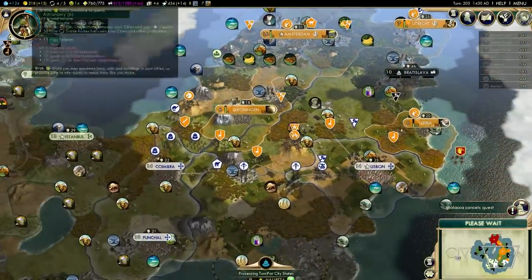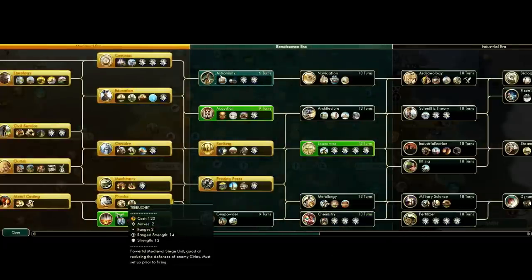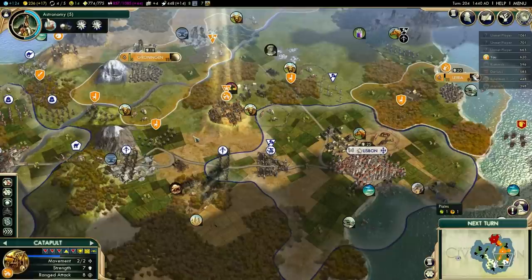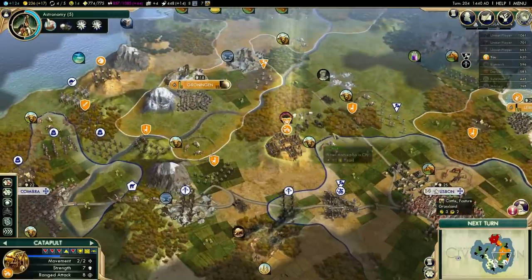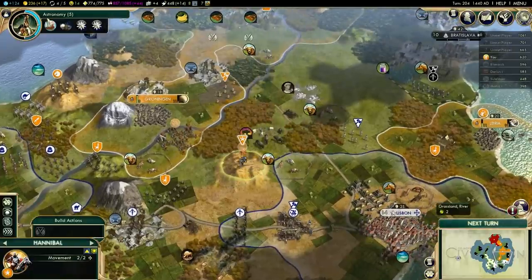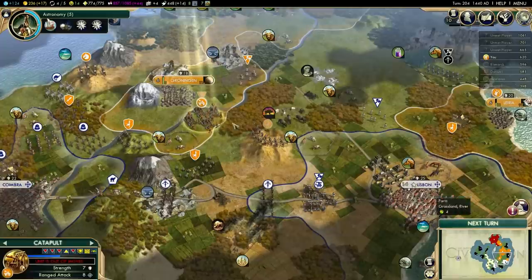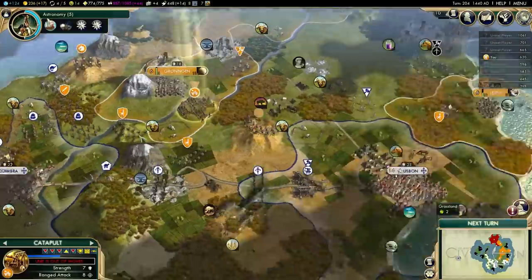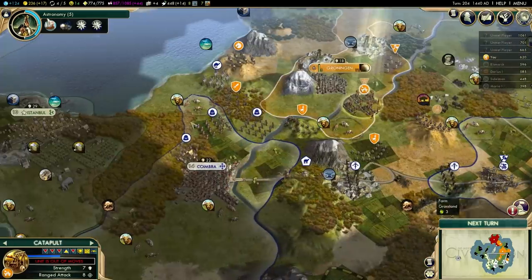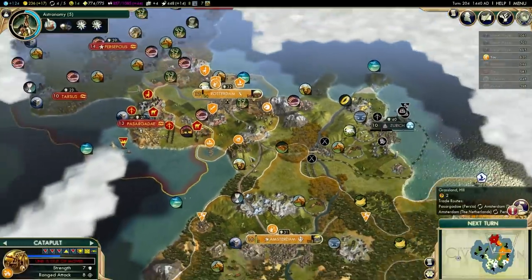Let's see what we have for military tech. We can upgrade to a trebuchet — good. We can't upgrade to a longswordsman yet; that'll be next. You're going to be moved to a defensive position back here. We'll see if we can upgrade you next turn. We need a defense over here, so the composite bowman has to stay. These guys need some more backup — we just need to build more units.